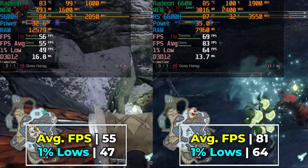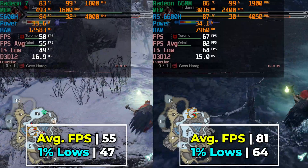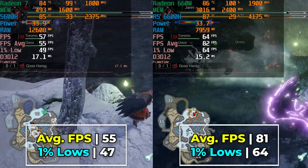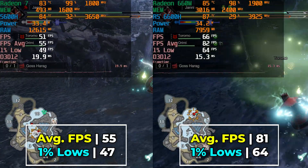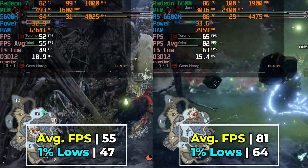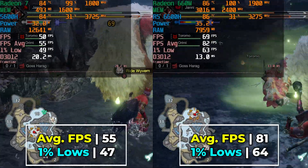But with the settings that I would consider to be the most ideal and what most people would probably want to target, there is a noticeable difference. So if you're considering a system with either one of these chips, I would really, really consider just going with something with the 6600H or its 7000 series rebadge.